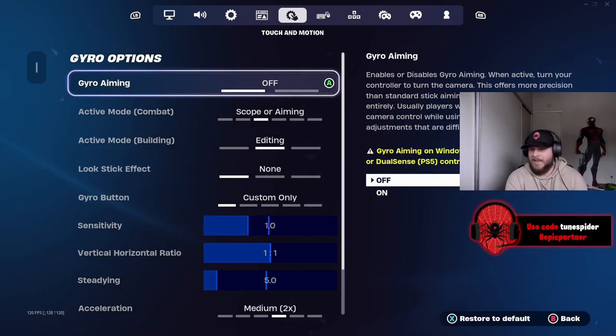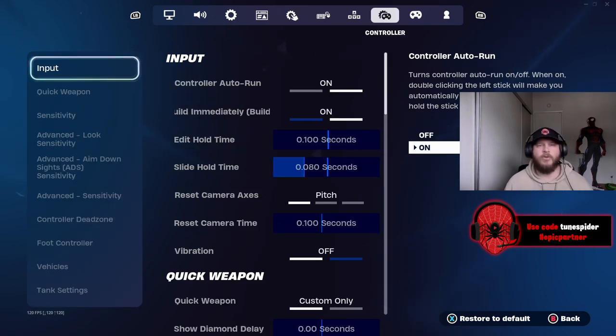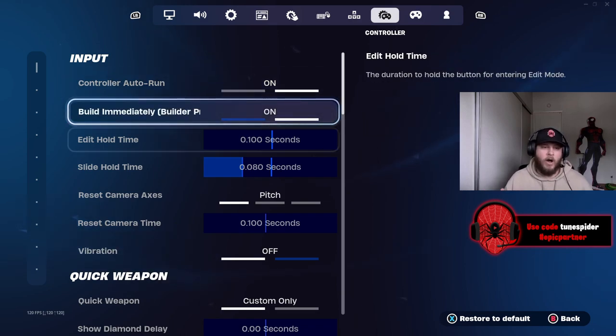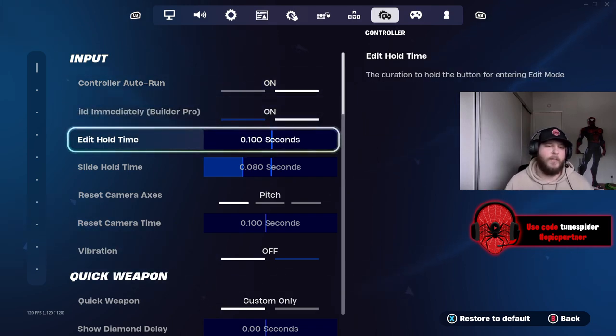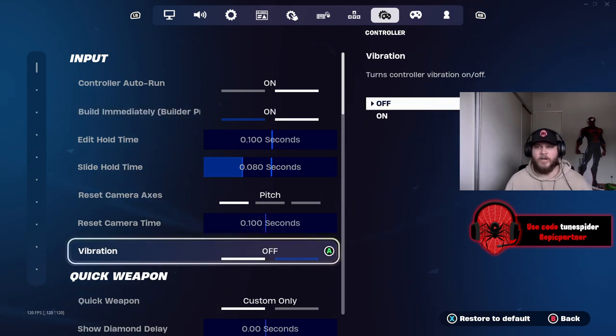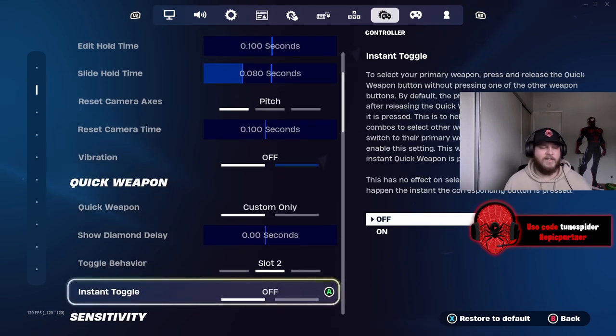Gyro options — I don't use them. I've honestly never seen anybody use these and have success with them, so I would just leave them off. For my actual controller settings: auto run is on, builder pro is on, edit hold time is as low as possible, slide hold time I have at 0.08 — about halfway. Vibration is off; it can throw off your aim a little bit, so definitely don't keep that on.